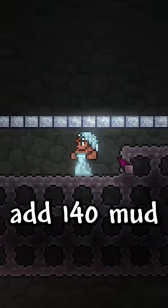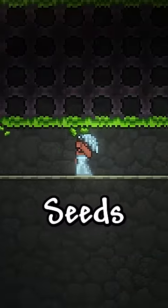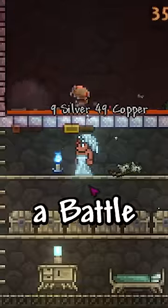And to increase spawn rates, add 140 mud and infest them with jungle grass seeds, place a water candle, and drink a battle potion.